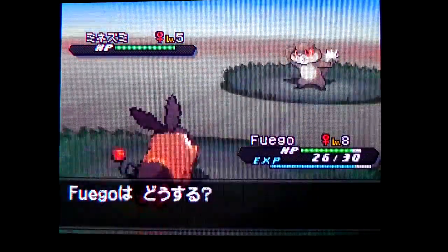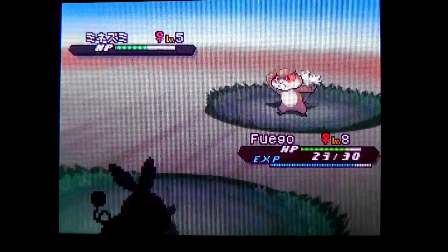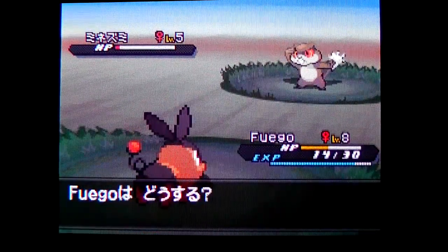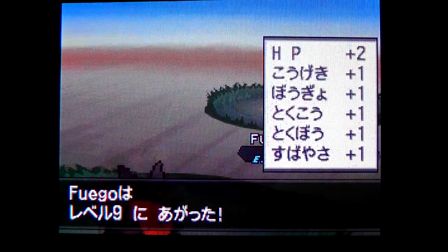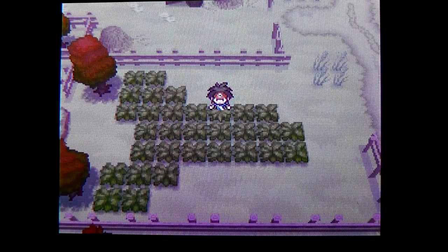Really, Patrat? That's like the only thing I find. I don't like you, so please go away. Fuego, you can do this. Another tackle will do the job if you get a critical hit — nope, you didn't get it. I'm going to use Ember. That's going to take you out nicely. Fuego got a level up, which is pretty cool. Alright, guys, I'm just going to stop the recording right here. Thank you for watching, and stay tuned for the next part of my Pokemon Black 2 Let's Play.